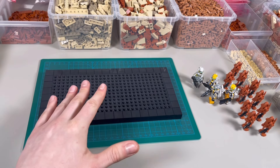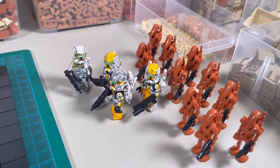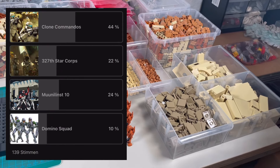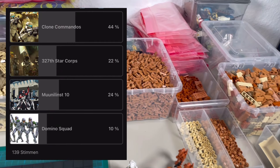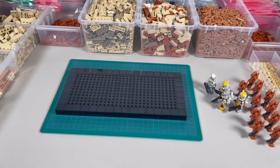Welcome to my channel and to episode 12 of building a minimog. This time you voted for commandos, so here we got Foxtrot and some battle droids. All the parts are ready for the build, so let's get into the timelapse. Enjoy!